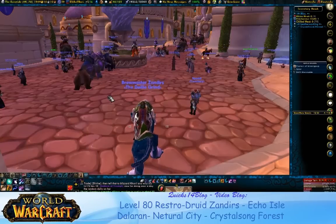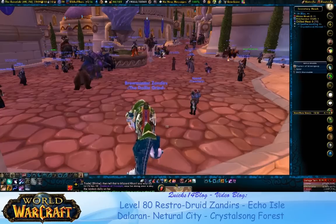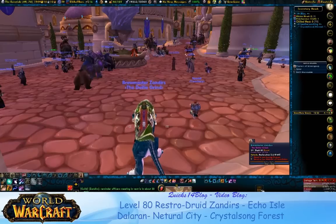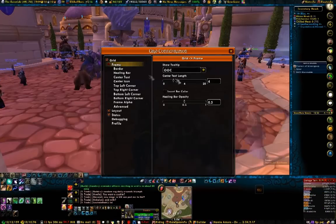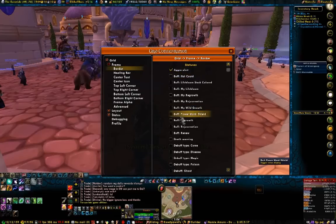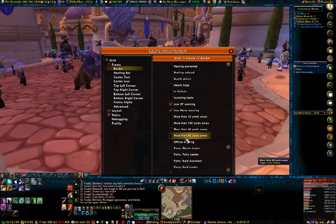Hello everyone, welcome back to Quicks14 Blog, our add-on special. As we continue going through it here, starting out with Grid. Grid's a wonderful little healing and utility mod that a lot of people like to use, good for raids, groups, parties, etc. I use it a lot. Anyone who's watched a lot of my blogs for quite a while now have seen me use it. I use it in concert with Clique, which I'm going to go over after this. But first, up with Grid.